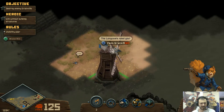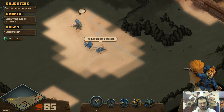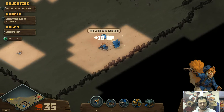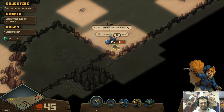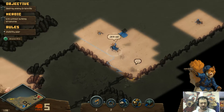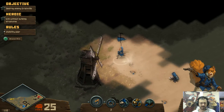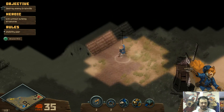We're just going to grab as many of these units as we can and see if we can snipe Archimedes' base. This costs 60, and here we go. We've got a fair number of units, and I'll pull these units over here.